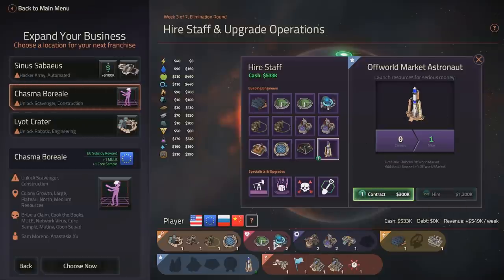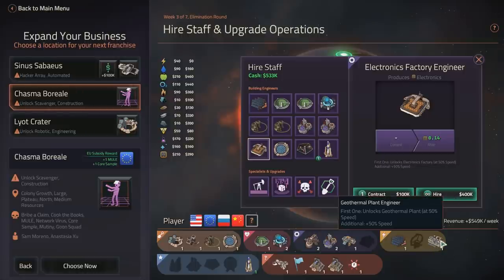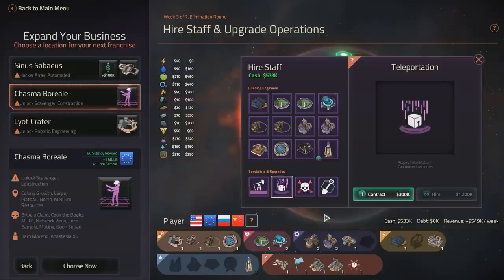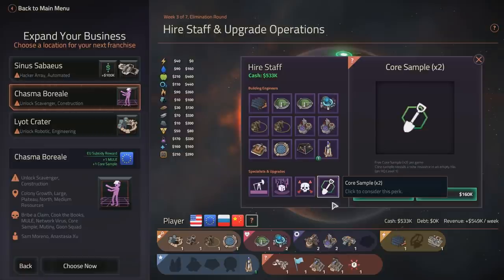There are quite a few different buildings. I've got no electronics factory engineer, for example. If I wanted one, I could hire one for 100,000 or permanently. The geothermal plants — I've hired one permanently, because that thing is just amazing. Here are the specialists and upgrades: can mine in adjacent tiles — that's bloody amazing — and teleportation can teleport resources. There's also a bit of dirty play in the game, which is quite interesting. I usually stay away from it because it's so expensive.